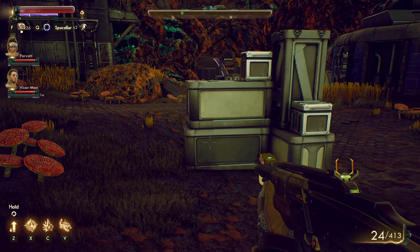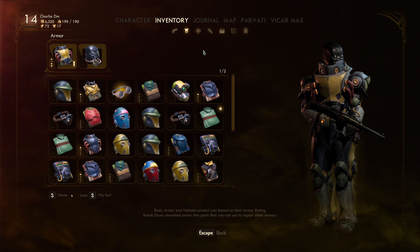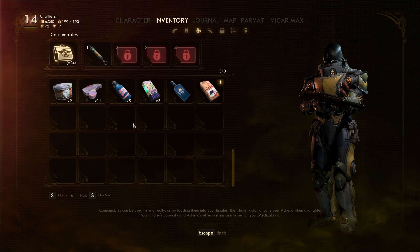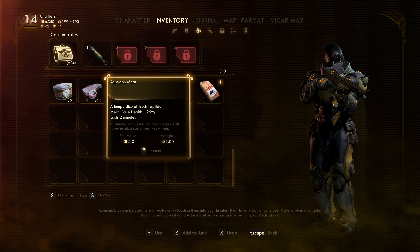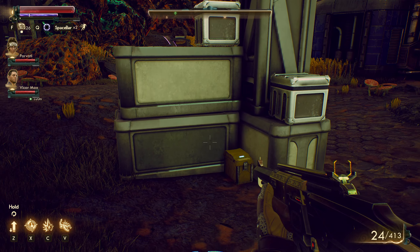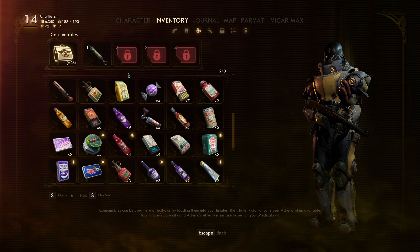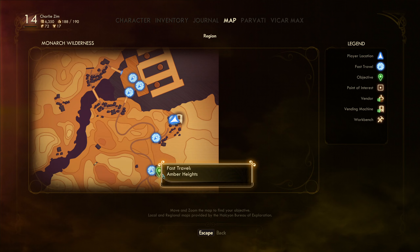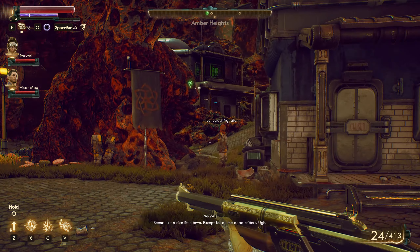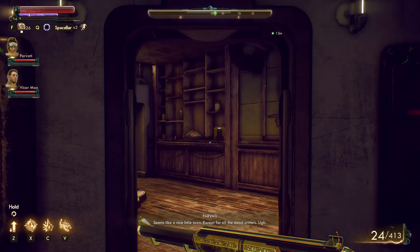What, am I encumbered now? Can't run. $199 — crap, can't fast travel either. Let's drop some of this food junk. Yeah, let's drop all those. That took us underweight — okay, good enough. It's a shame having all this ammo. Let's head on back to Amber Heights to complete this quest. Seems like a nice little town, except for all the dead critters.